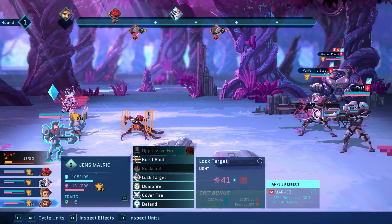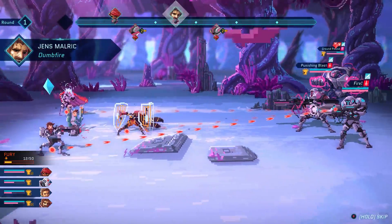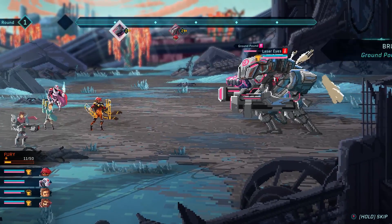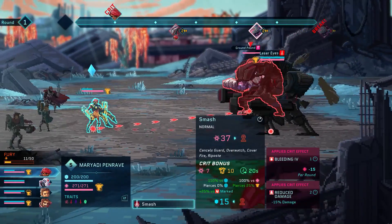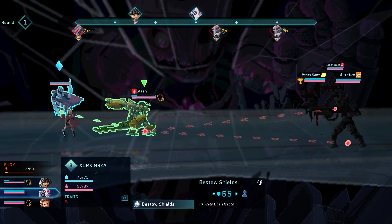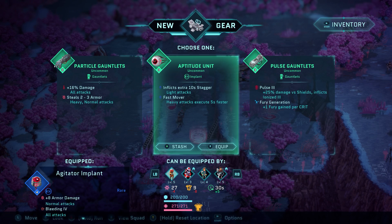Battles are classic turn-based. Above the battle screen is a timeline telling you specifically every member's upcoming move order. Before you select your move you can see how each option can affect the timeline. Each move will show you a potential outcome of that action, like remaining health or if your action will leave you open for a KO. However, just because these are possible outcomes doesn't mean they are set in stone.